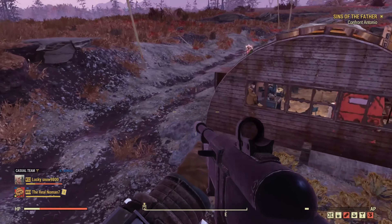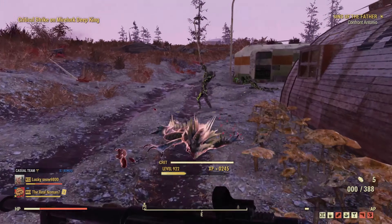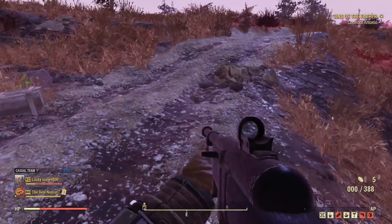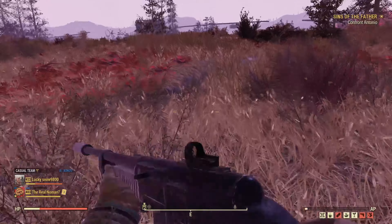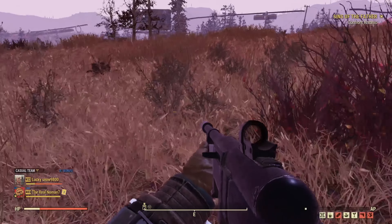Like a Mirelurk King — you see this thing coming towards us? There are pets like that. Like frogs. And Snallygaster — the thing from the Fallout TV show — you can even have that as a pet.